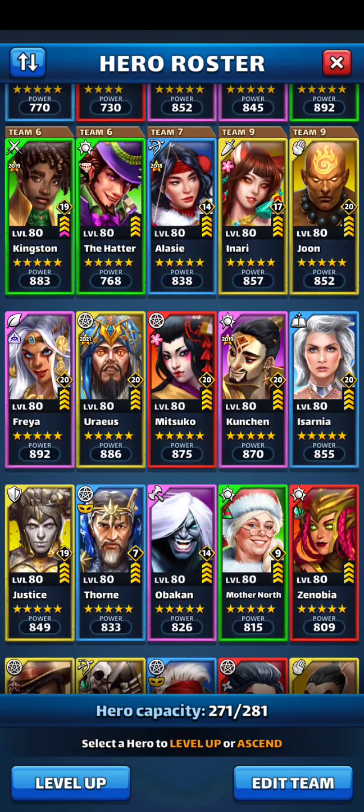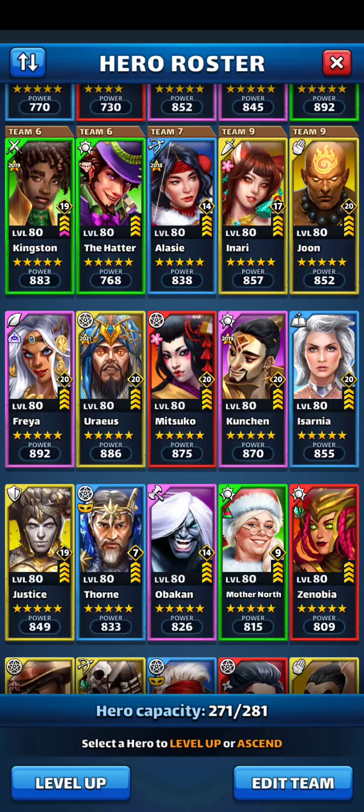As you can see, I've got your standard Freya, Uraeus, Mitsuko, Kunshin, Asarnia, Justice, Thorn with costume. I wouldn't have touched Thorn if I didn't pull his costume from HA10. And he works pretty damn well.